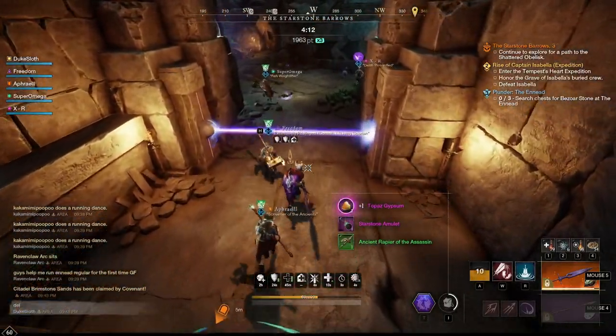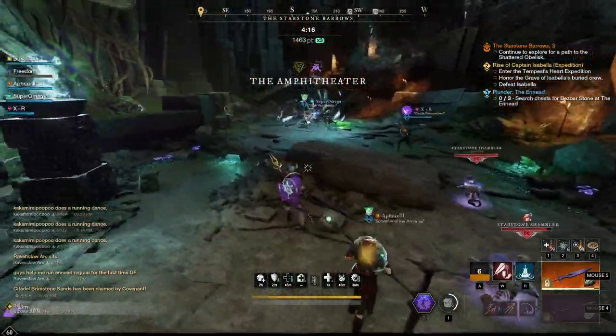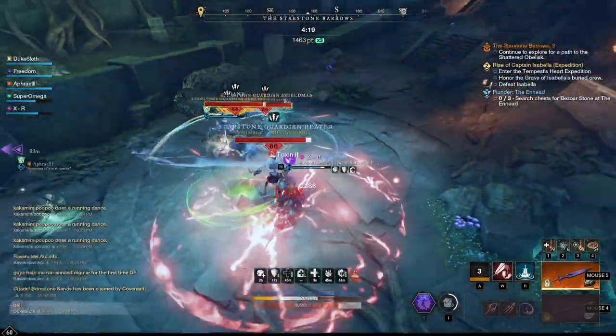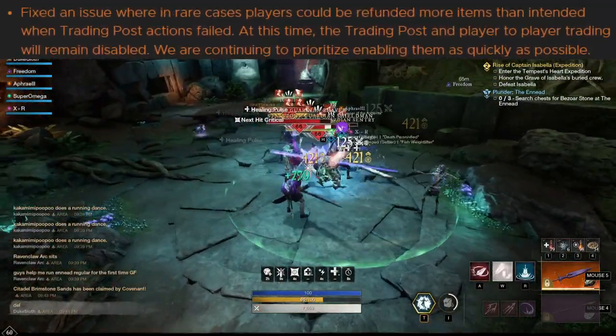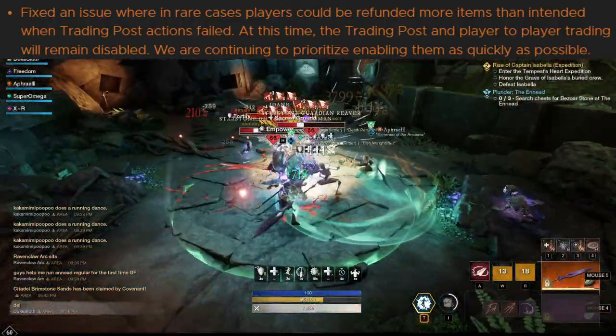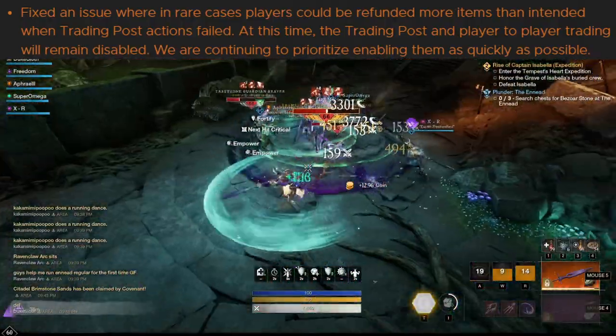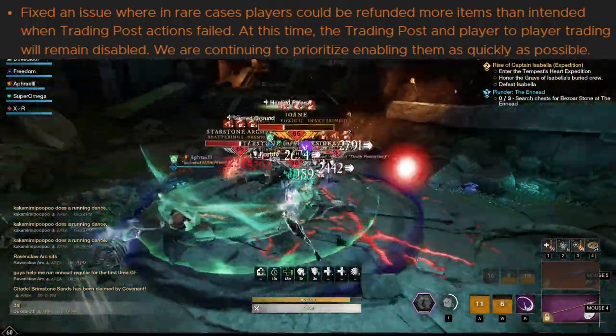This video was originally meant to go up yesterday, but since then a few new bugs were discovered. That's why today we had a first patch that is going to solve some of them. The first fix addresses an issue where in rare cases players could be refunded more items than intended when trading post actions failed. This brings us to the first point I was going to talk about yesterday, which is the trading post bug.